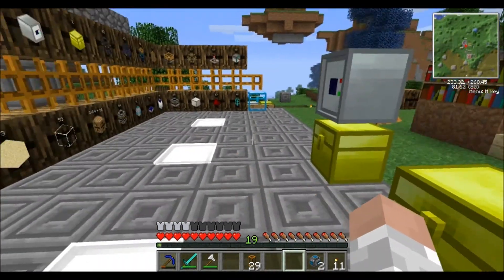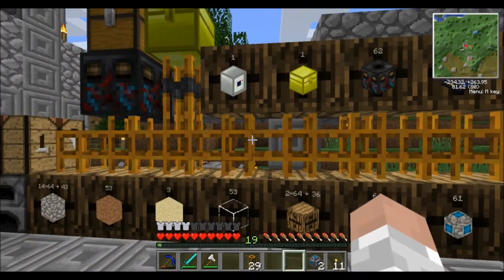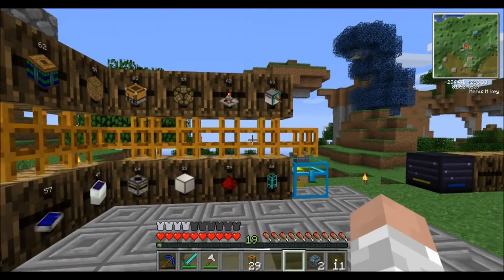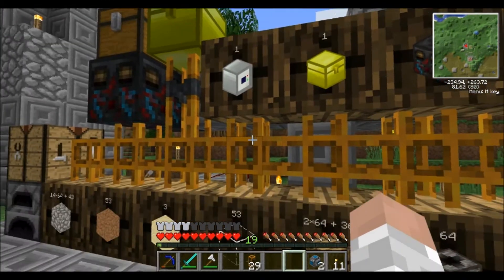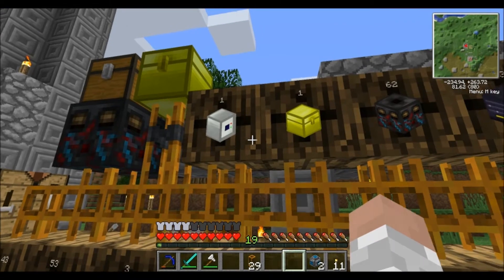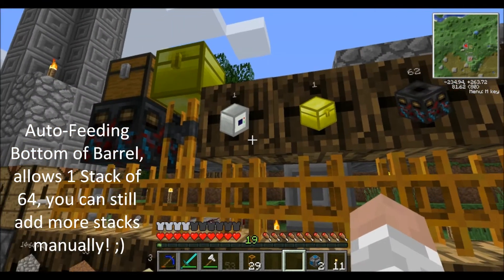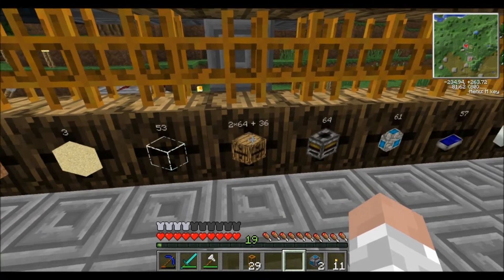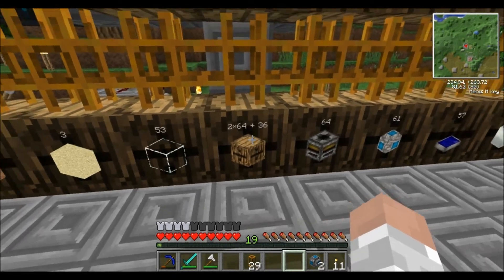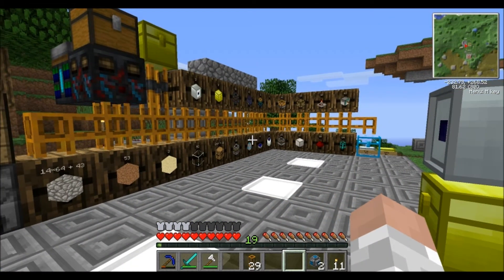One more important thing to mention before we go: for this setup I have pneumatic tubes running between the barrels. If you feed a barrel through the bottom with a pneumatic tube, it will only go up to 64 — just one stack of 64. However, if you're feeding through the top, you can go over 64 — meaning up to 64 stacks of 64. So make sure to feed barrels from the top.